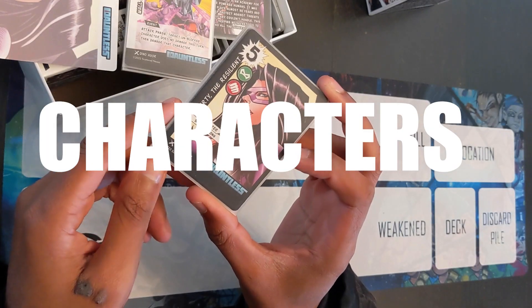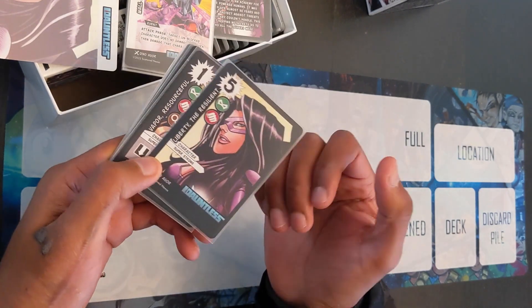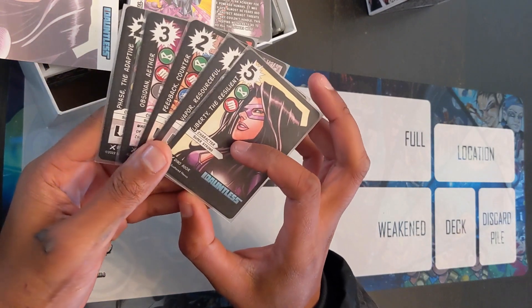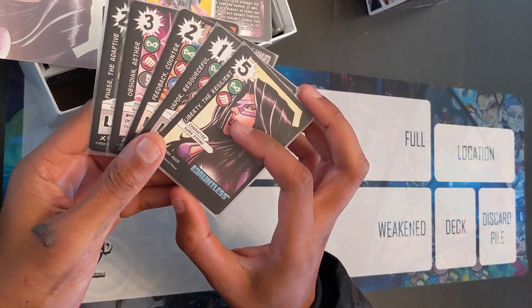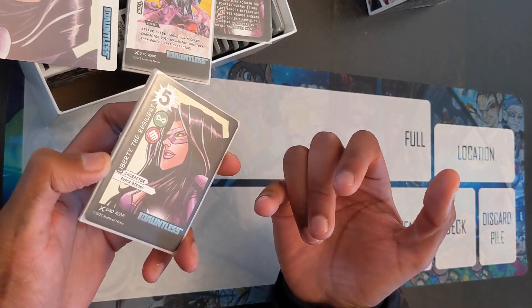The protagonist of the story is Liberty the Resilient. She's super and strong. Her power is that she has five impact, which is pretty high. Usually in this game you can get one to three pretty easily, sometimes you'll see a four, but five is exceptionally rare.